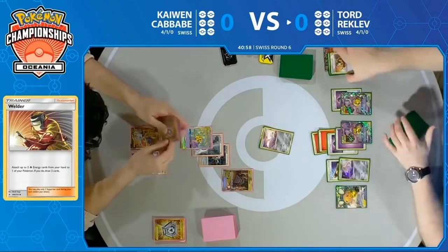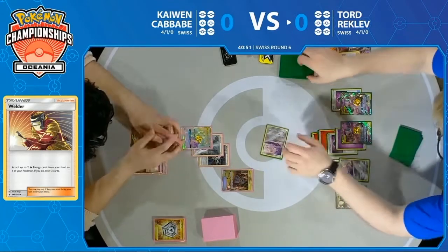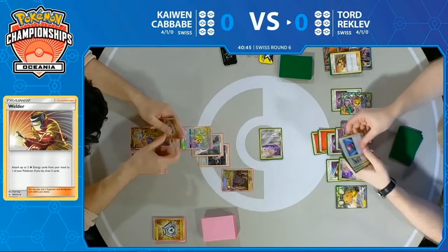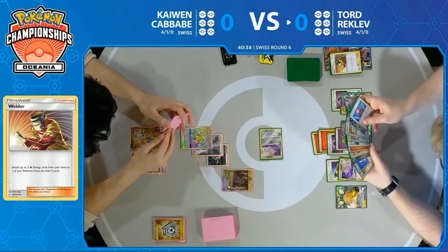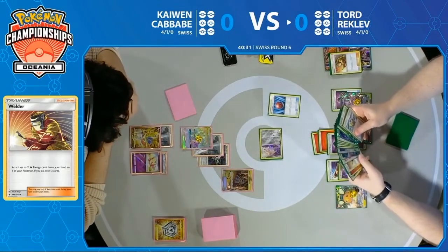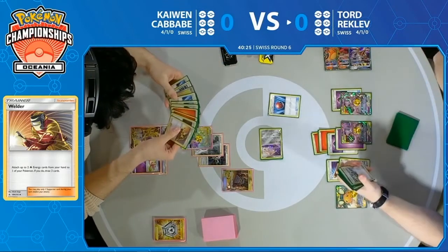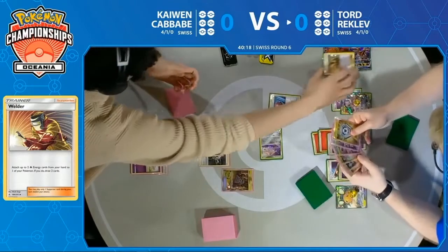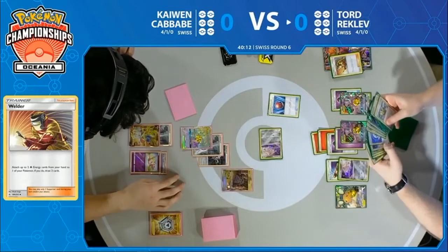We already see a Solgaleo. We see a Charizard GX — tons of options already available in the discard pile for Tord. It seems to only be a case of Tord's riches getting richer as he finds another Cherish Ball to find himself another Pokemon GX. He has so many different one-offs in his deck that you have to believe he's just sculpting out the perfect game plan for the remaining turns. This is what makes Tord one of the greatest of all time — he knows he has a generally good idea of what your game plan is going to be for the foreseeable future.